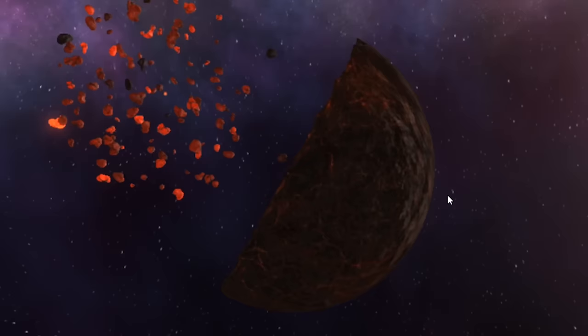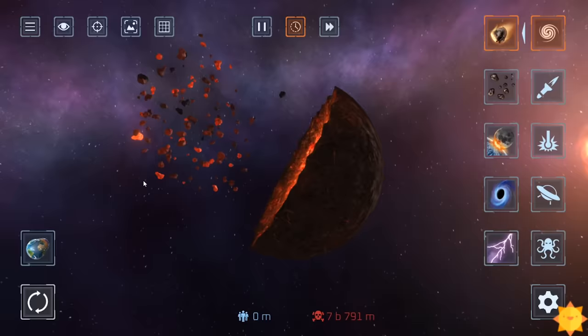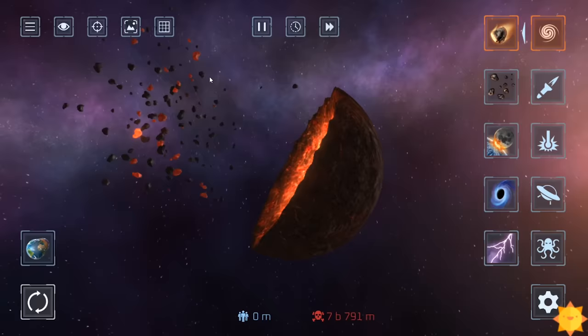Whoa. Wow. I evaporated a perfect half of the planet — literally just perfect. It's like a delectable bowl of oatmeal, only the oats are people's bodies. You can see what was left going out into space. Maybe these little bits of human can colonize the stars.